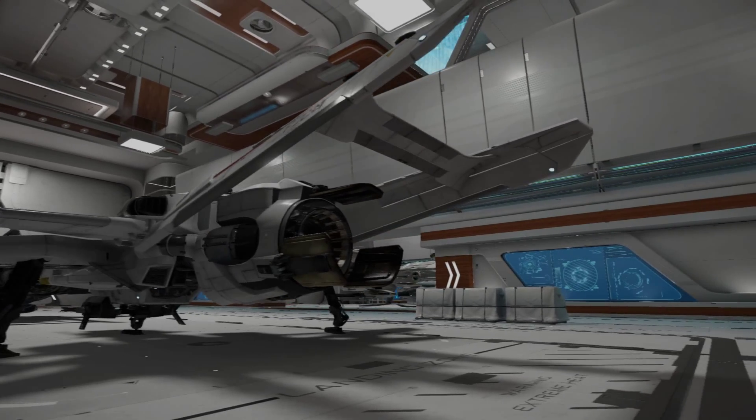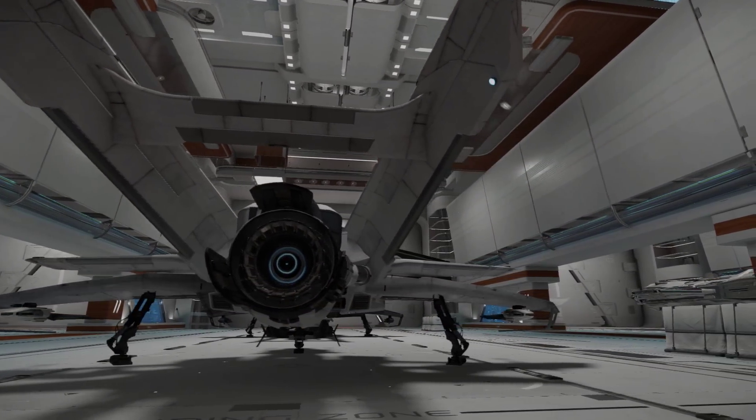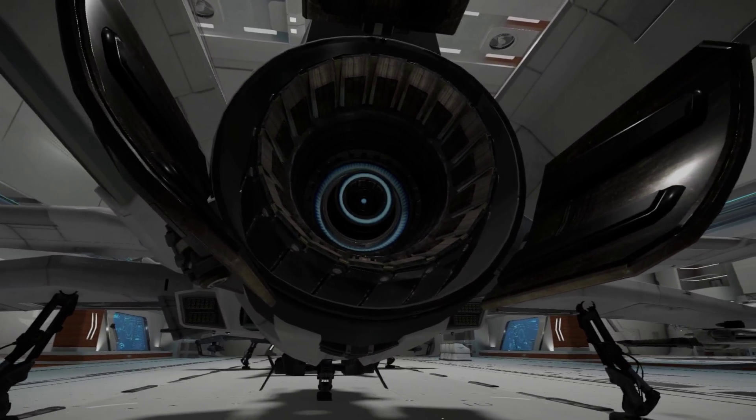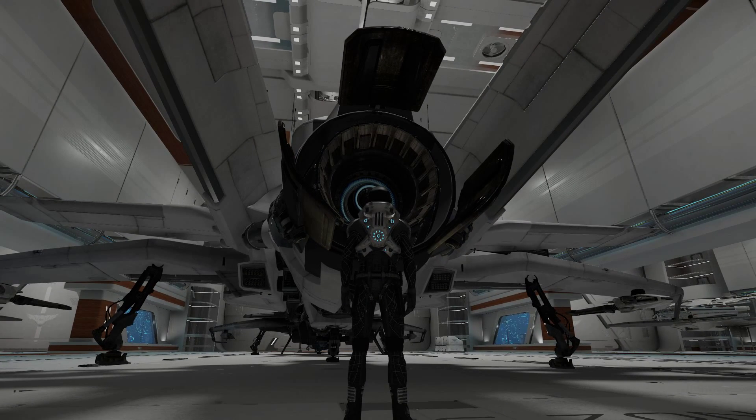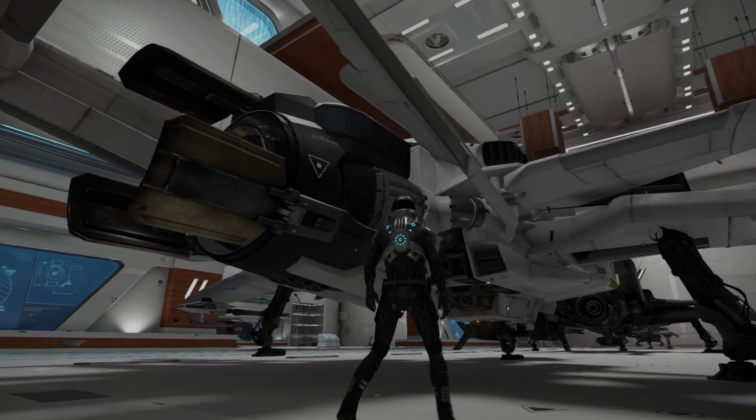Moving around the back, we've got the power plant which is listed as the ANR ELF R7 Ultra Overdrive, and as I said earlier it comes as standard with a Taras Leaper jump engine.